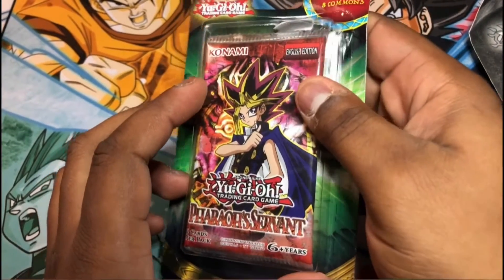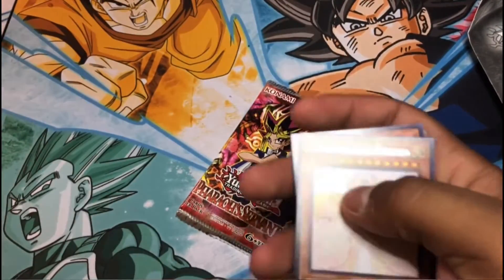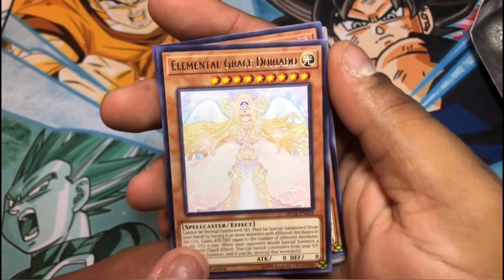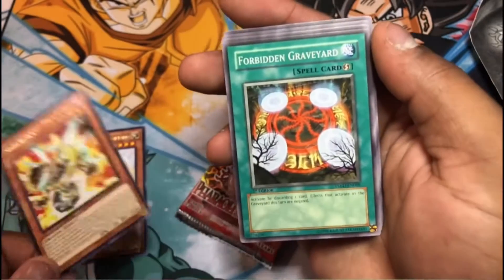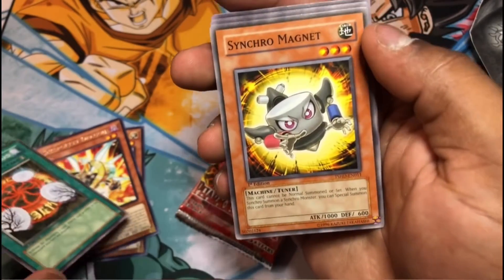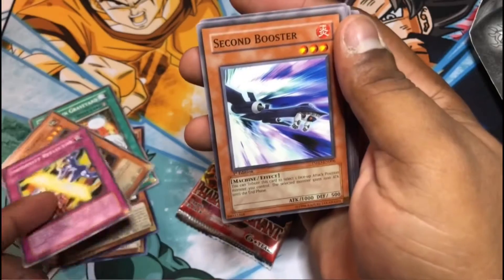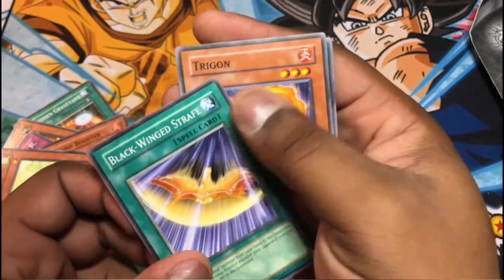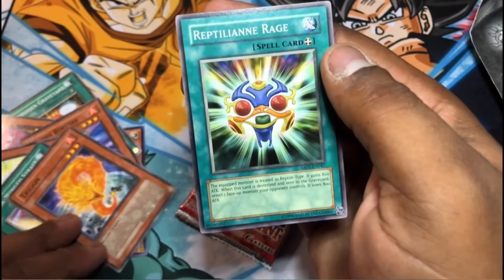Starting off with the Pharaoh's Servant pack. Looks like we got Elemental Grace, the Dorado — that card looks nice. The rare you have that guy, Forbidden Graveyard. Synchro Magnet. Eternity Reflector, Second Booster, Spore, Blackwing Staff. Yeah, that's pretty cool. Reptilian Rage.